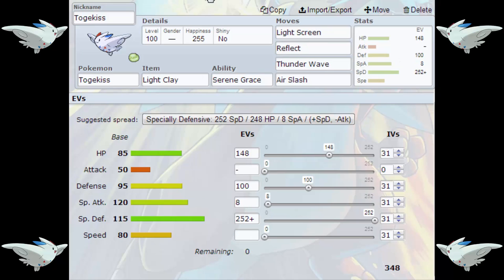The second set is a screen support Togekiss. This is quite an interesting set — we've got Togekiss holding Light Clay, with the ability Serene Grace, and the moves Light Screen, Reflect, Thunder Wave, and Air Slash. The EV spread is 148 HP, 100 Defense, 8 Special Attack, 252 Special Defense, with a Calm nature to further boost Special Defense. We've also got zero Attack investment to minimise the effectiveness of Foul Play.